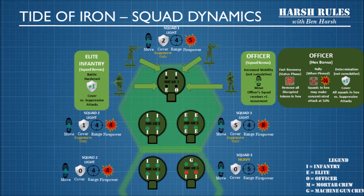Speaking of officer abilities, officers are critical in Tide of Iron. Let's look at some of the squad dynamics. Whatever squad an officer is in receives an immediate increased mobility bonus of plus one move. This is not a cumulative bonus, so you can't make a squad of four officers sprinting all around the board. However, the increased mobility is extremely important because you need to be able to change up the hex bonus amongst the different squads on the map.